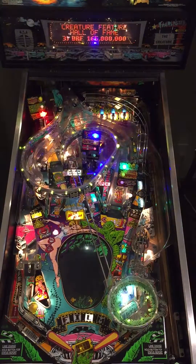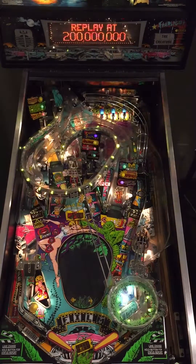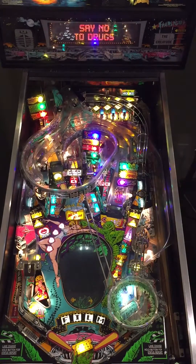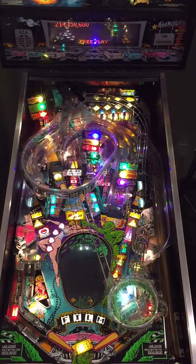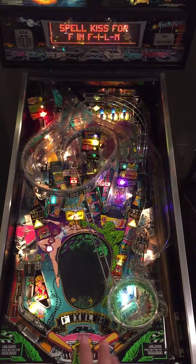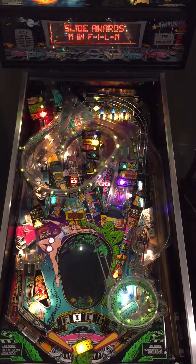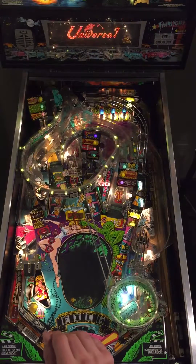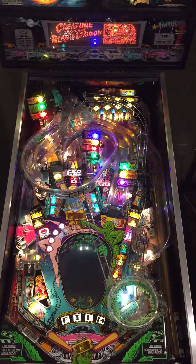I can only imagine what the original programmers could have done if they had this kind of technology when this game was originally made. The overall effects I've really tried to keep true to the original feel of the game, where it's relatively subtle and it only comes on on some key effects. You'll see some action at the bowl when various things are happening. The main ramp is only going to get triggered when you find the creature and start activating the motor — that will start the main light sequence. And there's a secondary one whenever you hit the targets over on the snack bar; it sends a strip of pink lights up from the middle back out.